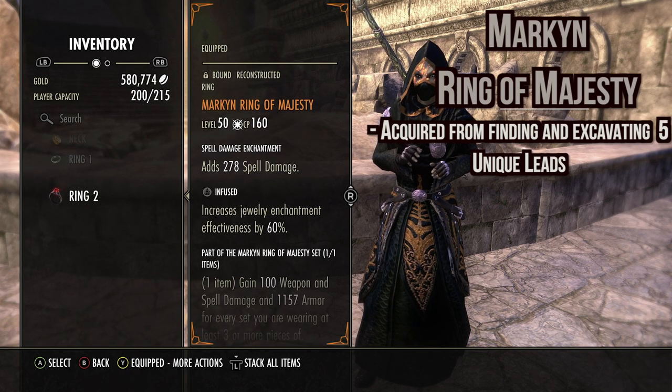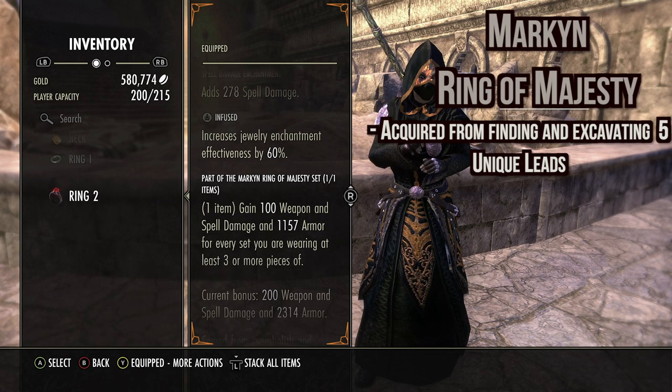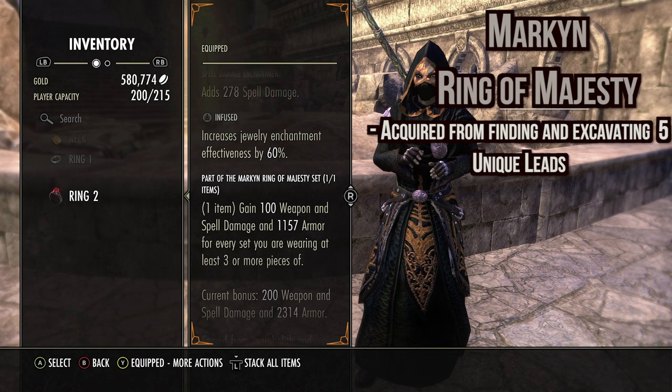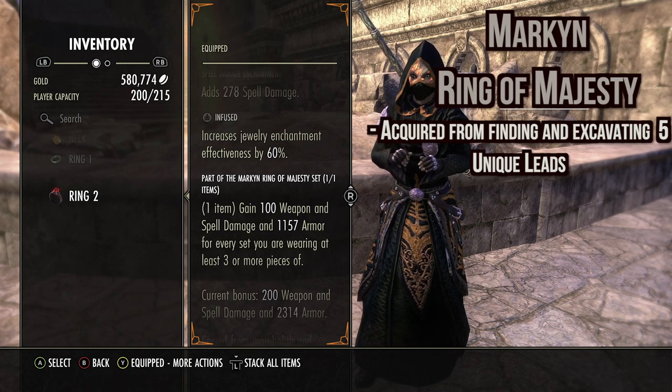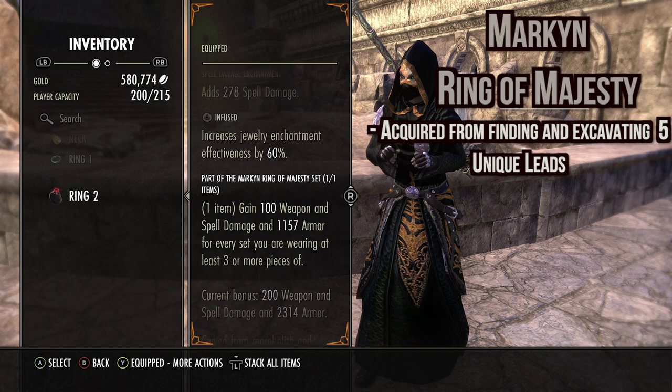The next set is Markyn — basically gain 100 weapon and spell damage for every set you're wearing at least three pieces of. Right now we're wearing two three-piece sets, so we get 200 weapon damage and also 2314 armor. Very good honestly. With Markyn and Rallying Cry we are very tanky for a gank build — honestly kind of dumb to think about.